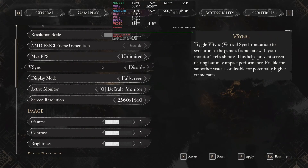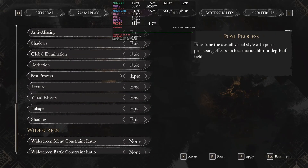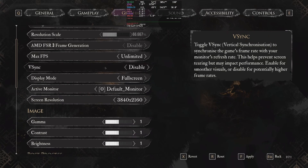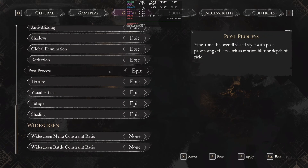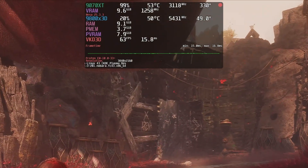When it comes to benchmarks, I will test at 1440p and 4K, but I'm not going to cover 1080p. The settings used for testing will be shown before each side-by-side run. In some games at 4K, I used upscaling set to quality. When it comes to the translation layer used, I went with Proton EEM.